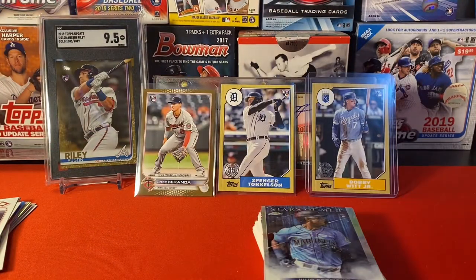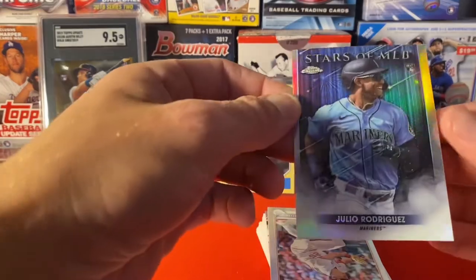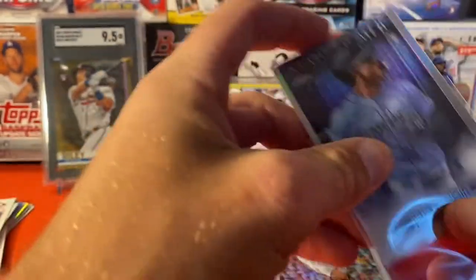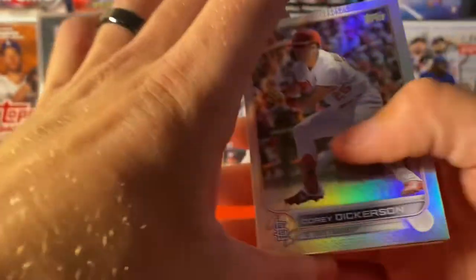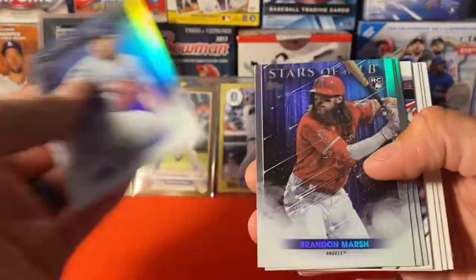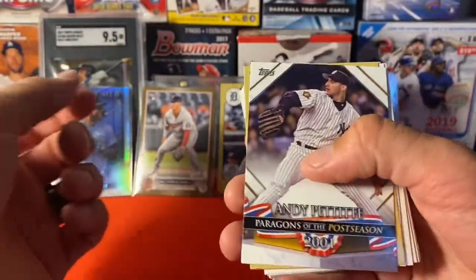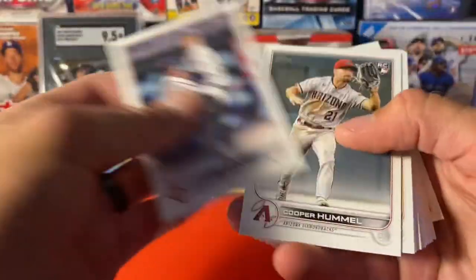That Julio is very nice — minus the fact that it is horribly centered. Wow, I didn't notice that — that is unfortunate. Wow, that's really terribly centered. All right, we got a rainbow foil — that is Corey Dickerson. Julio, Urias, Marsh, Seiya Suzuki, McKenzie Gore. Andy Pettit price and stock. All right, let's find Julio in this last pile.